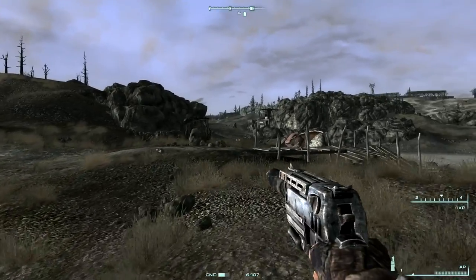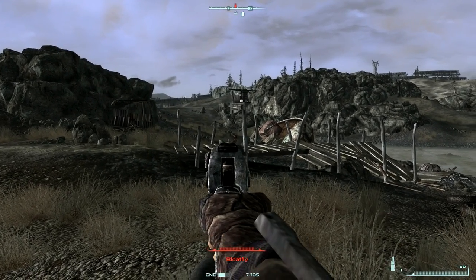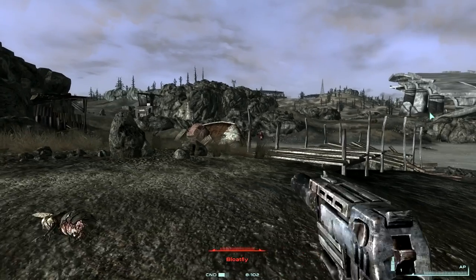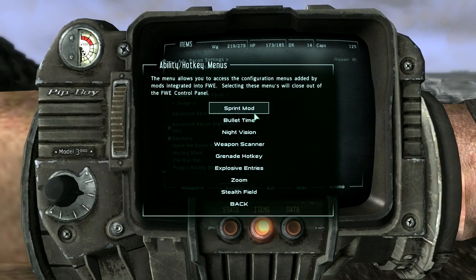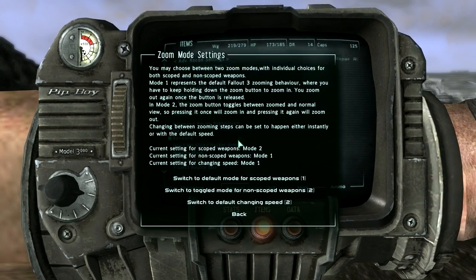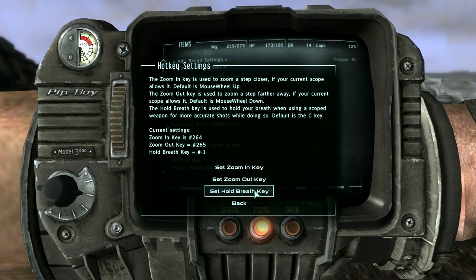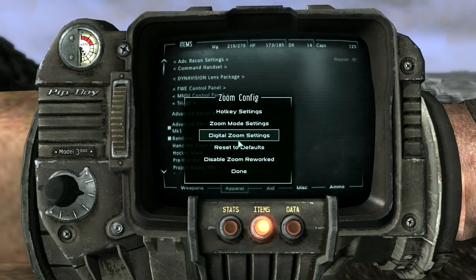Someone told me there's a key for holding your breath in FWE. I can't find it. When I looked at my FWE control panel, I'm looking for the ability hotkeys. Someone said FWE comes with a hold-your-breath option. Maybe it was under zoom mode? There is a hold breath option — but what key do I want? I'll figure that out once I've killed this.